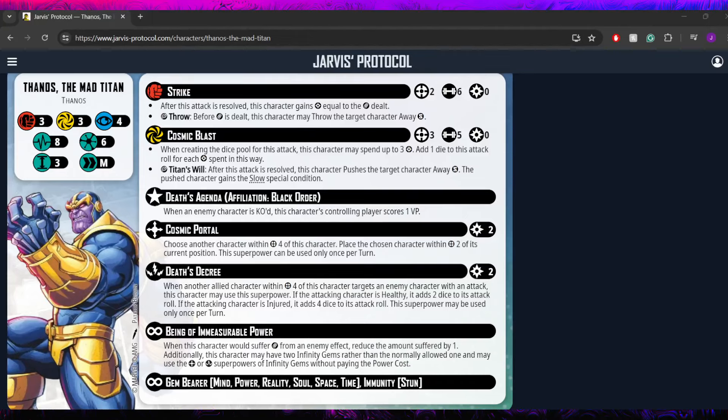Hello everybody and welcome back to another Marvel Crisis Protocol character spotlight. Today we are taking a look at Thanos, the Mad Titan himself. Obviously this model is a very, very big model and one of the probably more centerpiece models we've looked at in this series. A lot of the time we tend to stick to the lower threats, with the exception of a couple — we have done the Hulk and a few others — but this is the first of the kind of big bads that we're taking a look at.